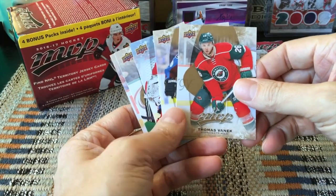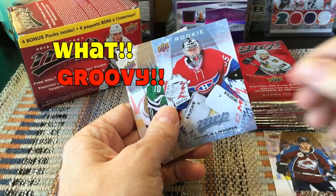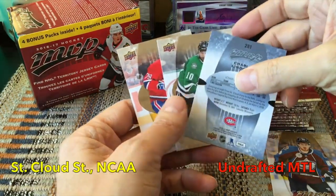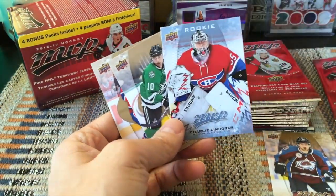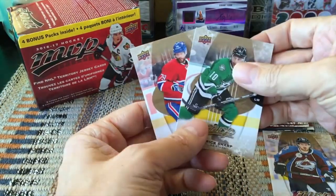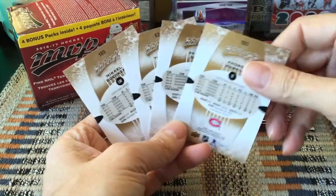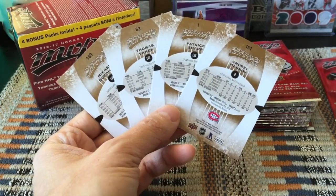At the three-minute mark we have Thomas Vanek, Vodka, and we did hit the rookie card of Charlie Lindgren right off the bat. As a Habs fan, that makes me happy. Charlie Lindgren — I think he's undrafted — has shown a lot of promise. Of course it's difficult to displace Carey Price, who has a ridiculous amount of hardware. We also have Patrick Sharp as well as Andrei Markov, who went to the KHL — one of the most underrated defensemen in the history of the game.